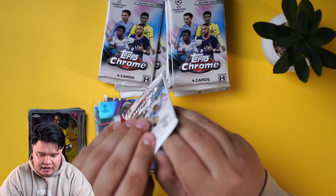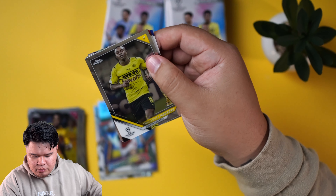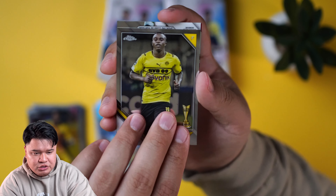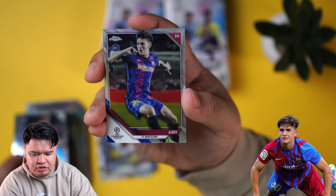There are also Cole Palmer rookie cards in this set, so we want to see those low number parallels. Yusuf Mkocha was one of the good rookies last year. Let's keep going — a lot of rookie cards.